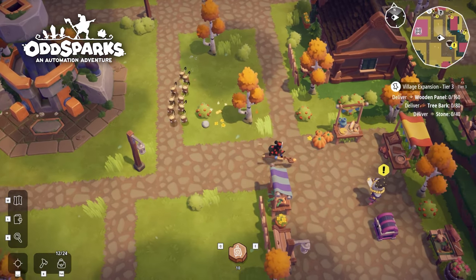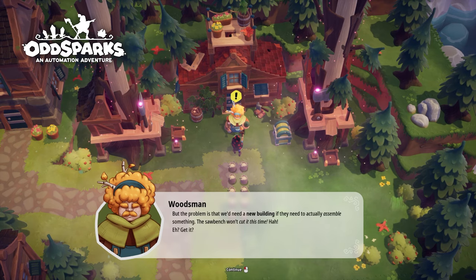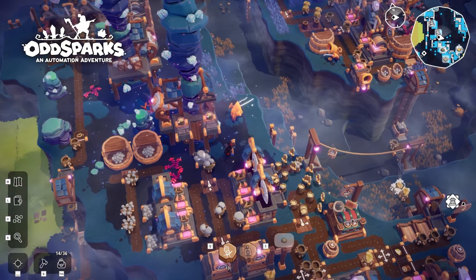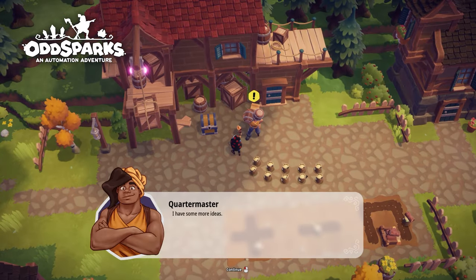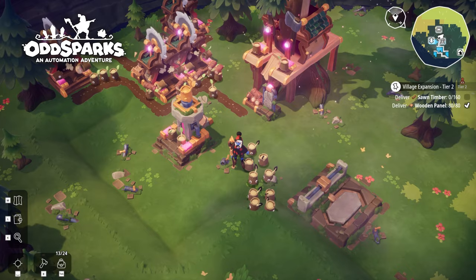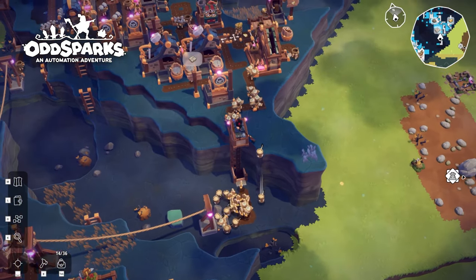Following the main quest line will unlock a variety of new buildings, which will in turn unlock different recipes necessary for progressing further in the game. The townspeople will also give out new quests once you have progressed with your initial objectives, so get questing early or you'll probably miss out on some key features.